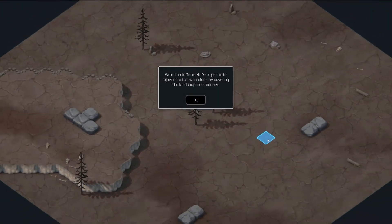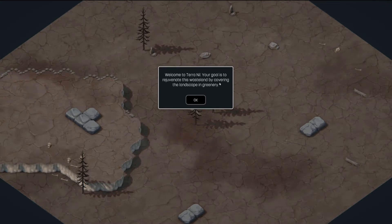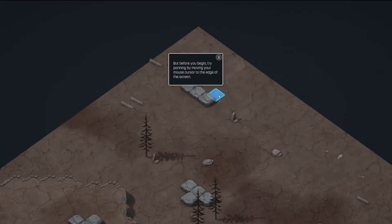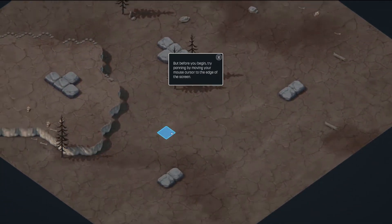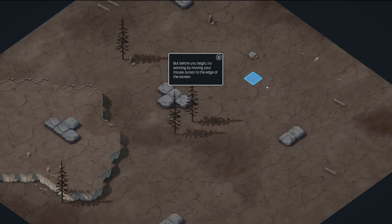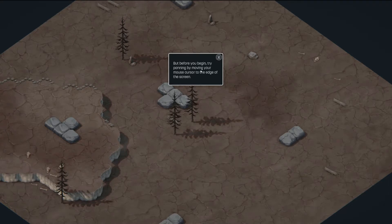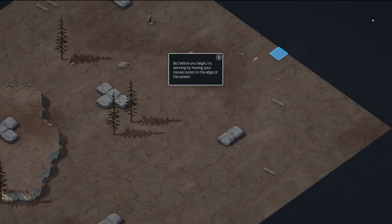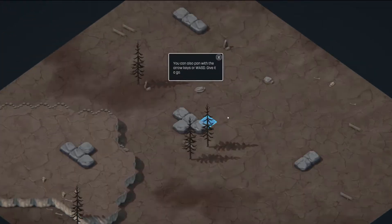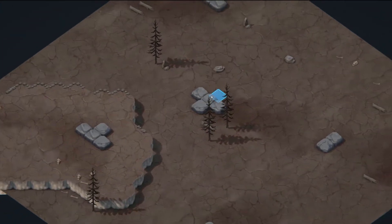In theory this game sounds pretty cool. As you can see, welcome to Terra Nil — your goal is to rejuvenate the barren land by covering the landscape in greenery. The map is quite small but maybe we can make it bigger at some point. It does have a unique take on eco building or city building. The tutorial is guiding us through panning with the mouse cursor, middle mouse button, WASD, and zooming in and out with the mouse wheel.